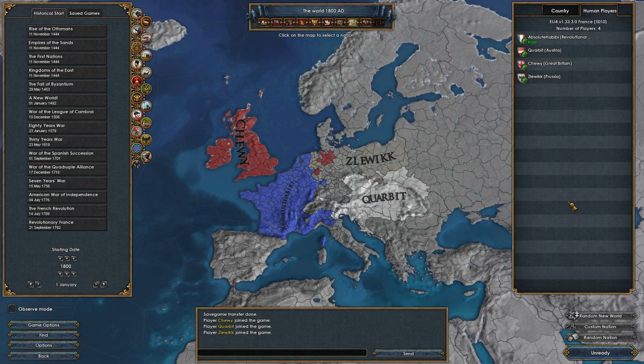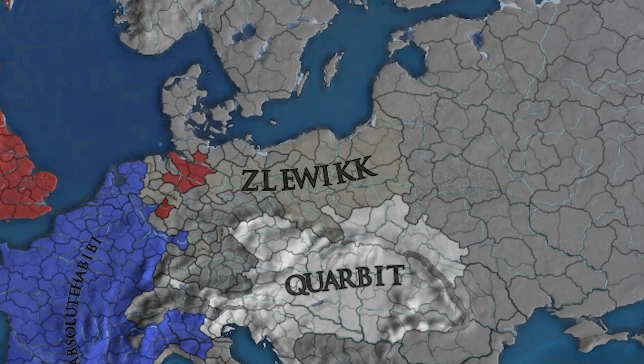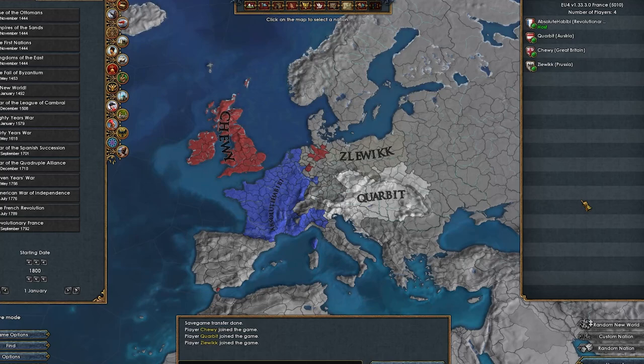Can a multiplayer veteran handle a 1v3 as revolutionary France in Europa Universalis 4? With Absolute Hubibi at the helm, he will take on myself as Great Britain, Zlevic as Prussia, and Corbett as Austria. The Allied goal is simple: occupy Paris and capitulate the Bonaparte-led French nation.